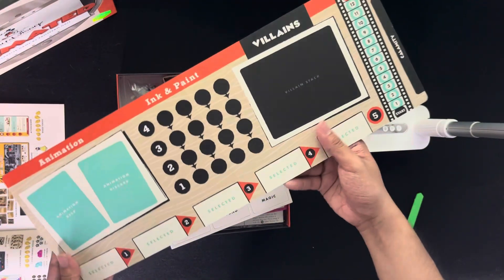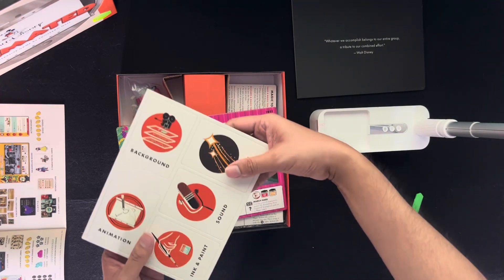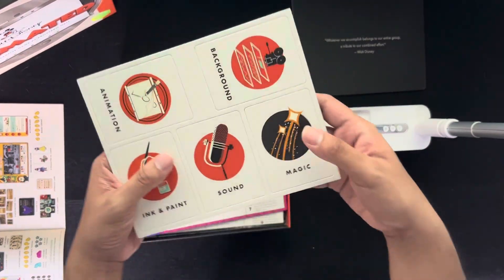So we have here the studio board, and five action tiles: background, animation, ink and paint, sound, and magic. Nice.